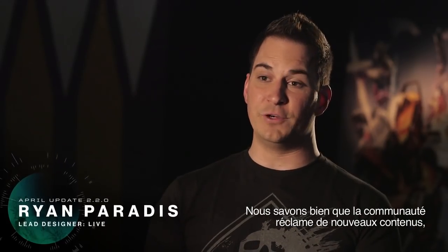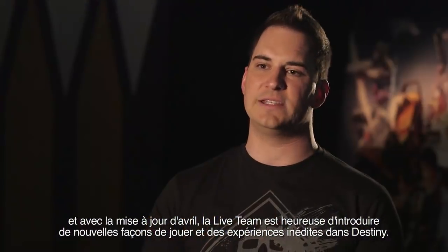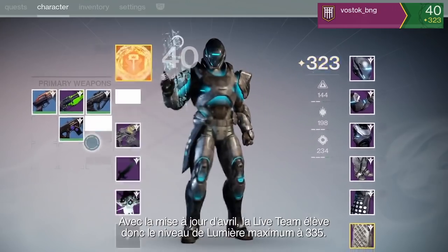We hear the community's call for new content, and with the April update the live team is excited to be able to bring new ways to play and experience Destiny. Making your Guardian more powerful is a huge component to the Destiny experience, so with the April update the live team raised the light level up to 335.